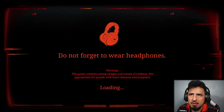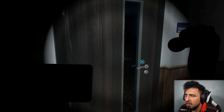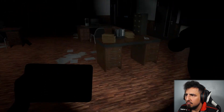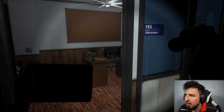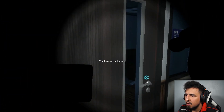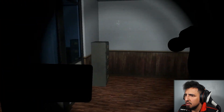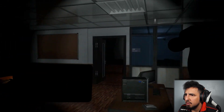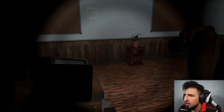I guess I gotta hide underneath the desk. Man, this is a very hard game to play. I don't think I was gonna spend the whole first hour just trying to figure this out. All right, let me just figure out what all doors are unlocked. I don't have any lockpicks. I have to see what I can interact with — this is Allen Gate.